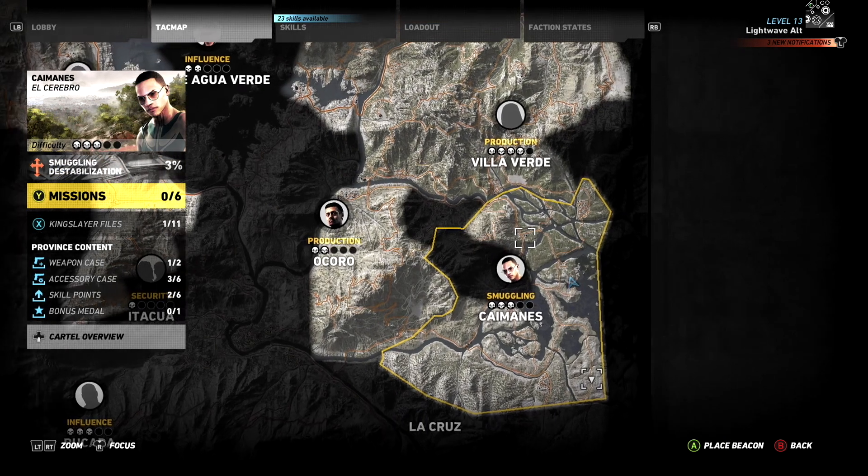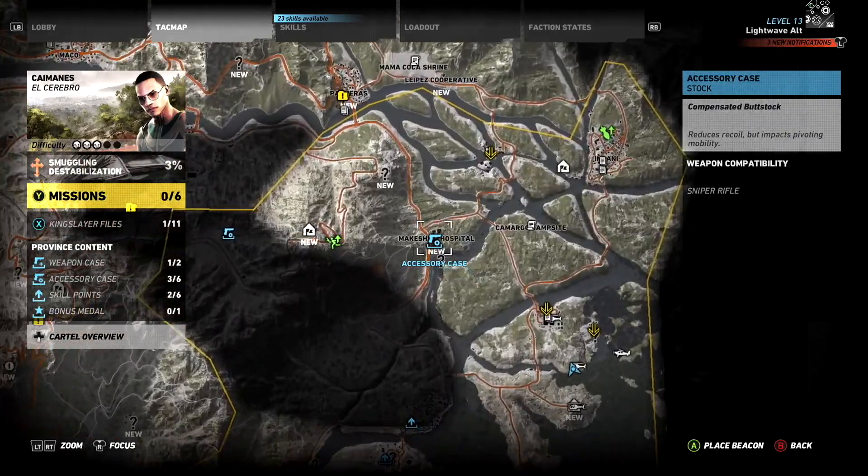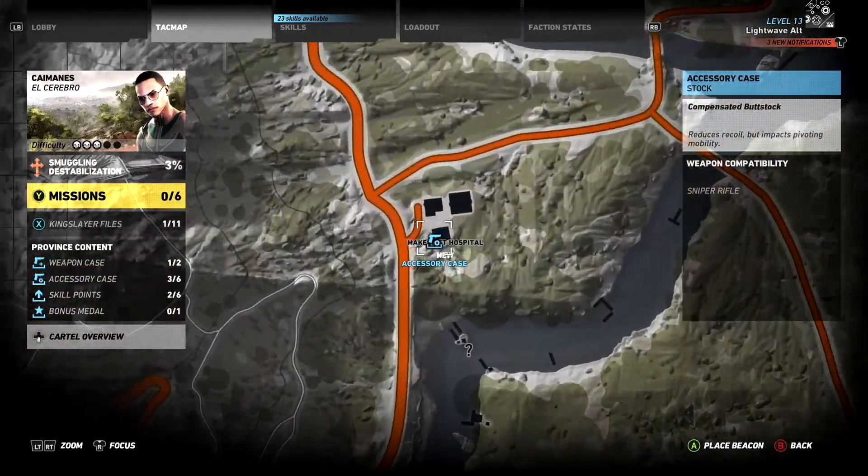The first can be found north of central Caimanez province at a makeshift hospital just off a road. There's no resistance here and the accessory case is upstairs in the red building — very easy to collect.